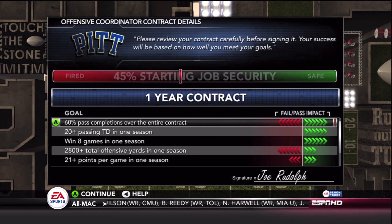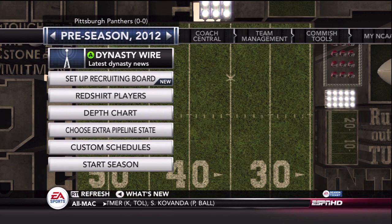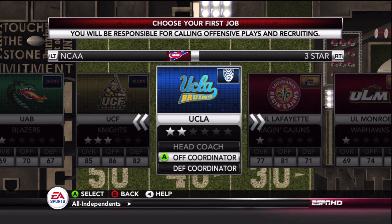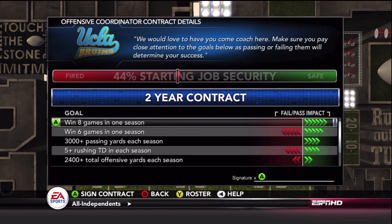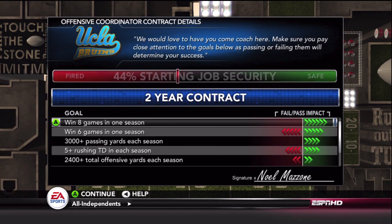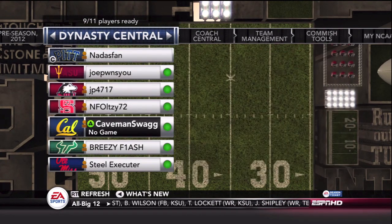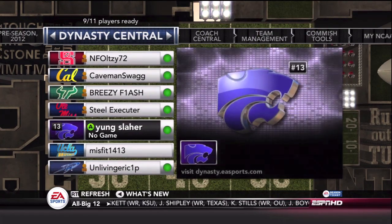So I'm going with the Pitt Panthers here. We made this a three-star and lower online dynasty in NCAA 13. My buddy Junk Gaming Videos is in this year — he's got the Xbox and the copy of NCAA. We didn't get to play against each other last year, so I'm looking forward to this. He's going to jump in as UCLA, so we might not play head to head, but we are in the same dynasty and get to live out the same seasons.